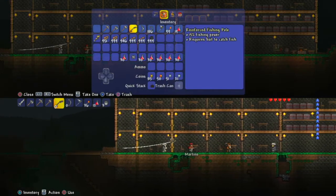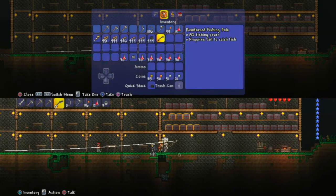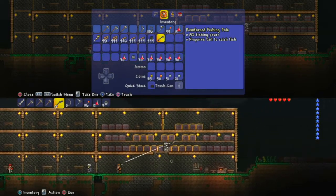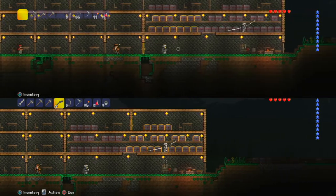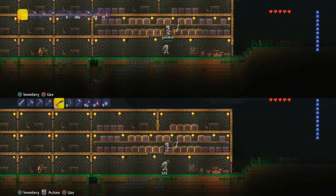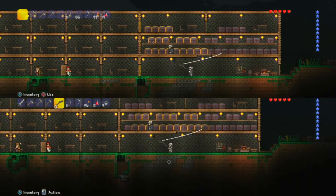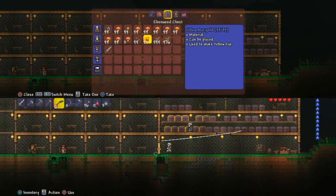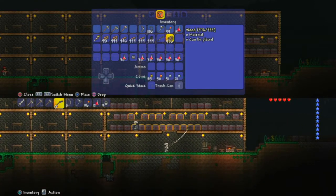My screen is on top and I'm going to show you how to make this fishing rod. This is a reforged fishing pole, but we're trying to make it easy, so we should make a wood one. If you are a beginner and you only have wood, you can use wood.